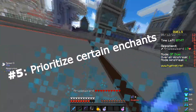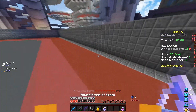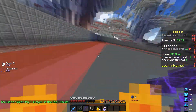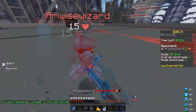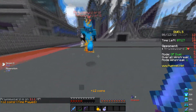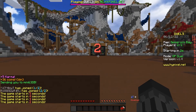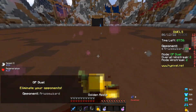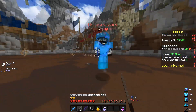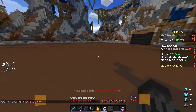Number five is to prioritize certain enchants above others. For Skywars, the enchant you really want is knockback — prioritize knockback over sharpness. With sharpness you do a lot of damage, but knockback lets you hit someone into the void or get combos more easily. For example, slow them down with a fishing rod, then hit them with a knockback sword. There's very little chance they can come back at you. These tips are from the standpoint of a non-ranked player, so reports about hacking basically don't matter.